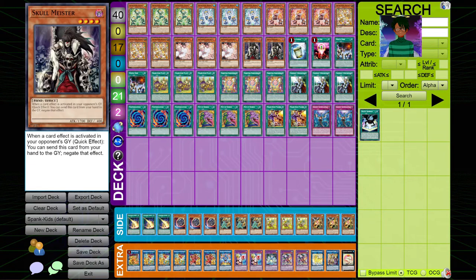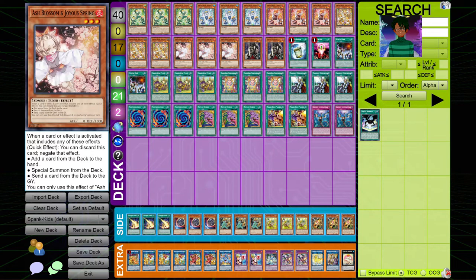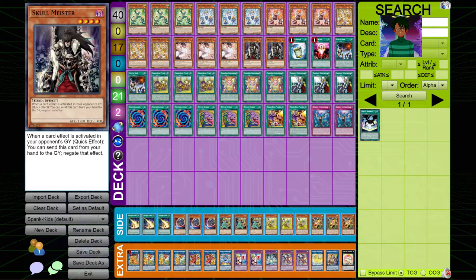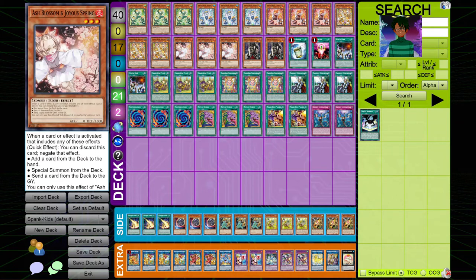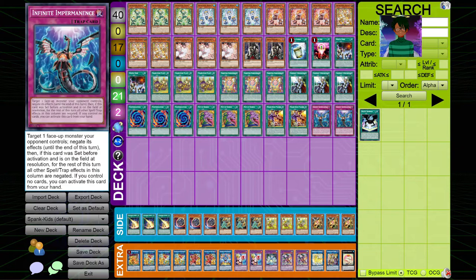For the hand traps, I played three copies of Ash, two copies of Skullmeister, and two copies of Imperm. These are mainly played because they're Crossout targets, but also they're some of the most impactful hand traps in the format. Ash Blossom is really good against just all decks, and is one of the things that can stop this deck in its tracks, so it easily allows us to play around with Crossout. Skullmeister is also one of the cards that is very, very good against all the top decks — maybe not Sword Soul, but even then they have Graveyard effects. Imperm is just generically good against Sword Soul, Flunder, and Tri Brigade, which are all some of the best decks right now.